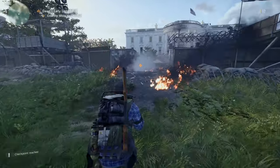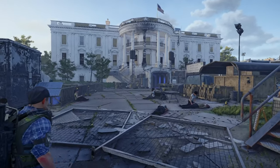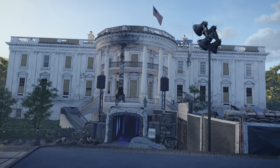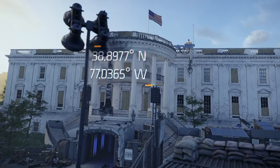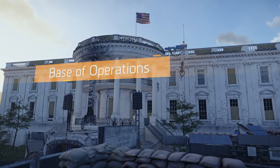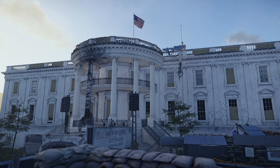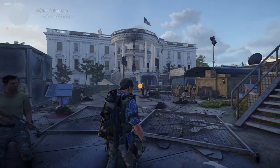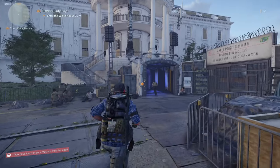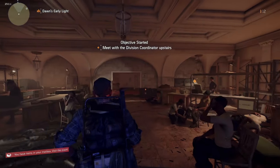Once you get to the base of operations, cut through here and make it all the way in — there's one more cut scene to skip. Base of operations is unlocked; we're at about five minutes. Go to the base. There are two things you need to do before you can proceed: talk to the base contact and get your first skill.